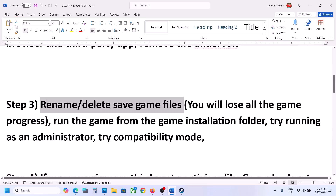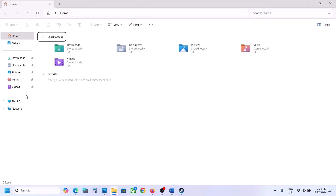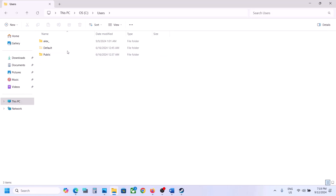The next step is to rename or delete the save game files. When you rename or delete the save game files, you will lose all game progress and have to start from scratch. If you agree, open File Explorer, go to This PC, open the C drive, and open the Users folder.